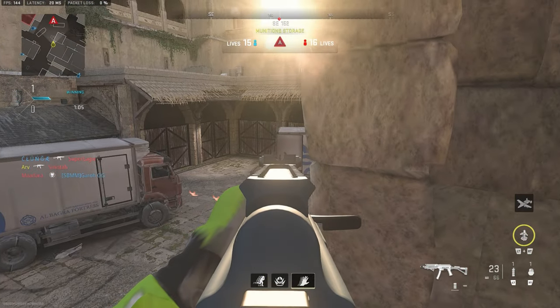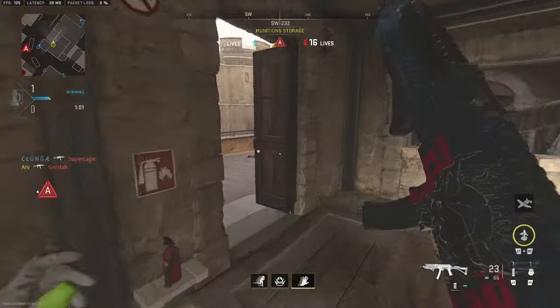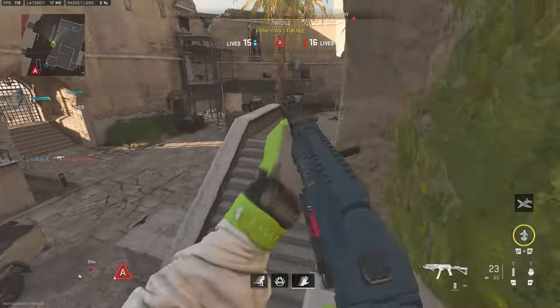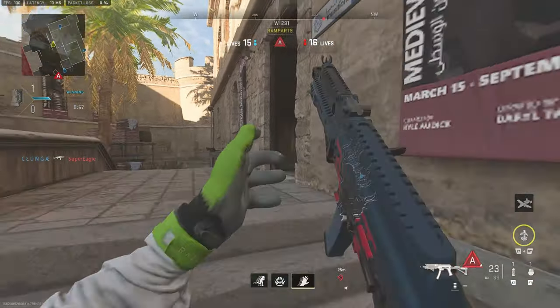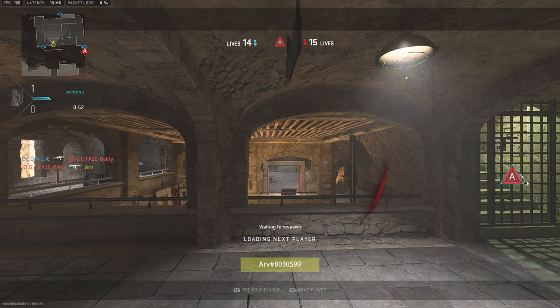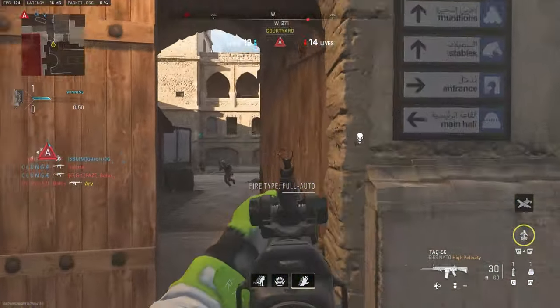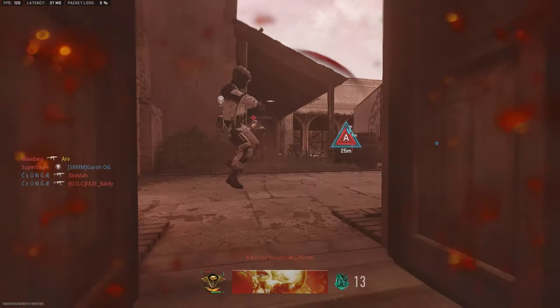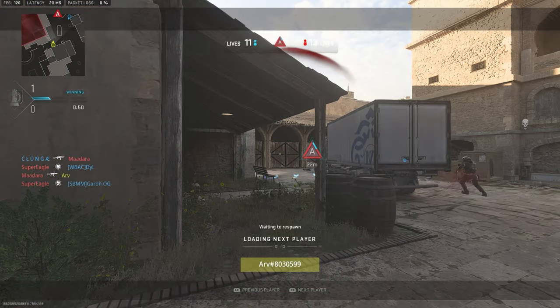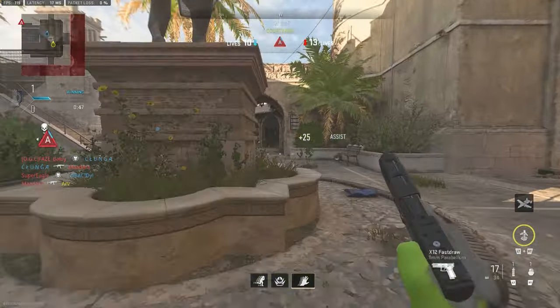We managed to take him out and right here I'm just being a real nuisance in their spawn. Although my teammates are kind of getting trapped at the back, I'm just trying to cause a bit of havoc in their spawn, allowing the enemies to push me and hopefully distract them long enough. As you can see, I'm not really playing heavily for kills - I'm playing patient and letting them find me, and I am getting the kills; they're coming to me.